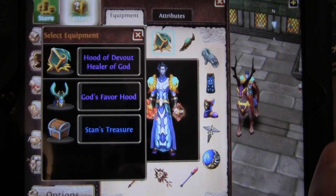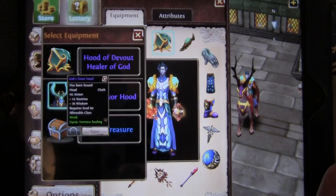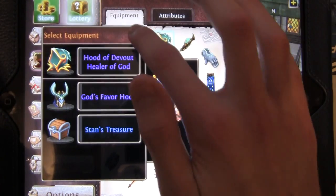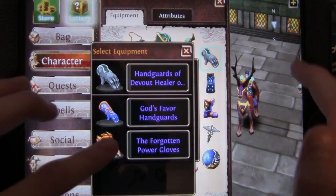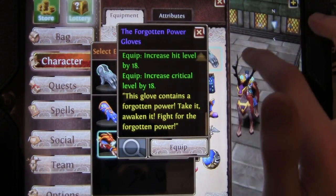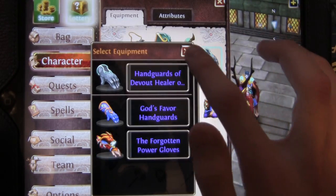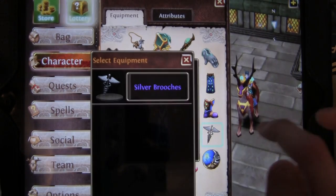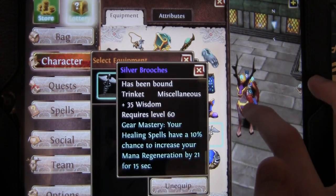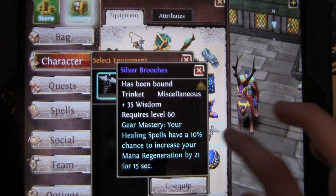So I have both sets. I have the Devout Healer set, which is T1, and the God's Favor set, which is T2. I have 6 out of 6 for both of those. I recently got the Forgotten Power Gloves from SPL, which are Melee Gloves, which I'd like if I was a Melee. And then Legs, Shoes. I have the Silver Broochers Trinket and the Gear Mastery for that.